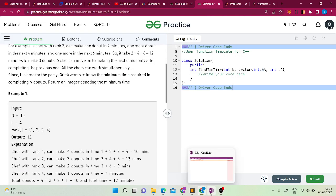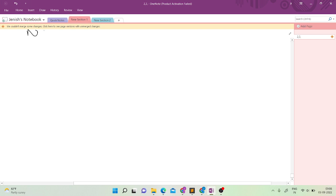Let's look at the first test case: n equals 10, with 4 chefs having ranks 1, 2, 3, and 4. So we need to make 10 donuts with 4 available chefs whose ranks are 1, 2, 3, and 4. All chefs can work simultaneously.